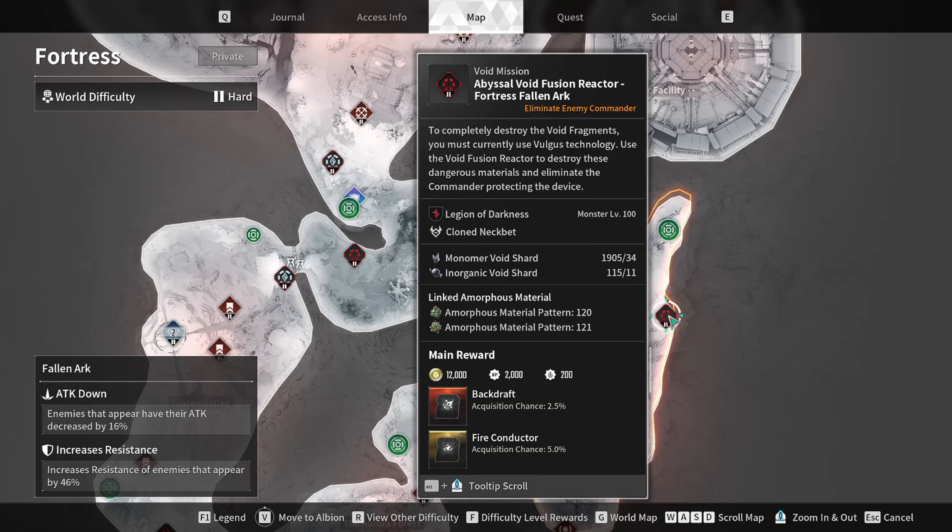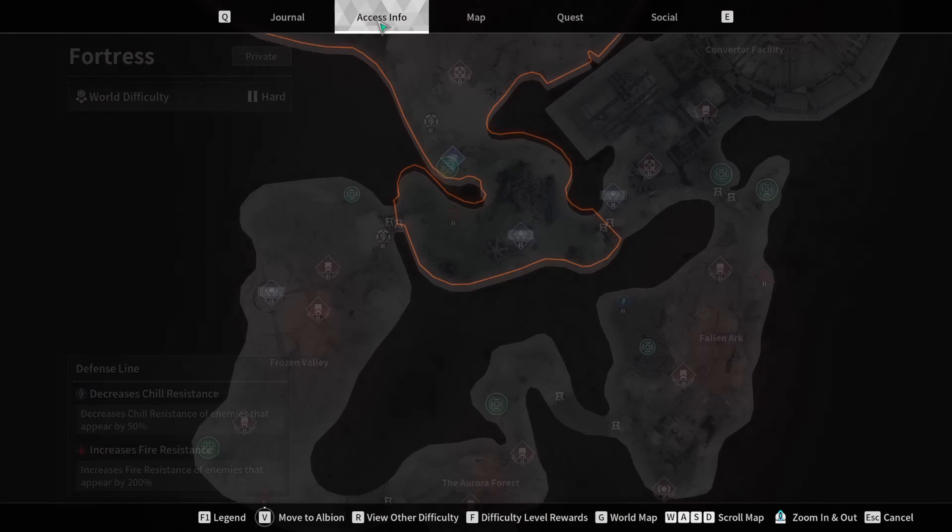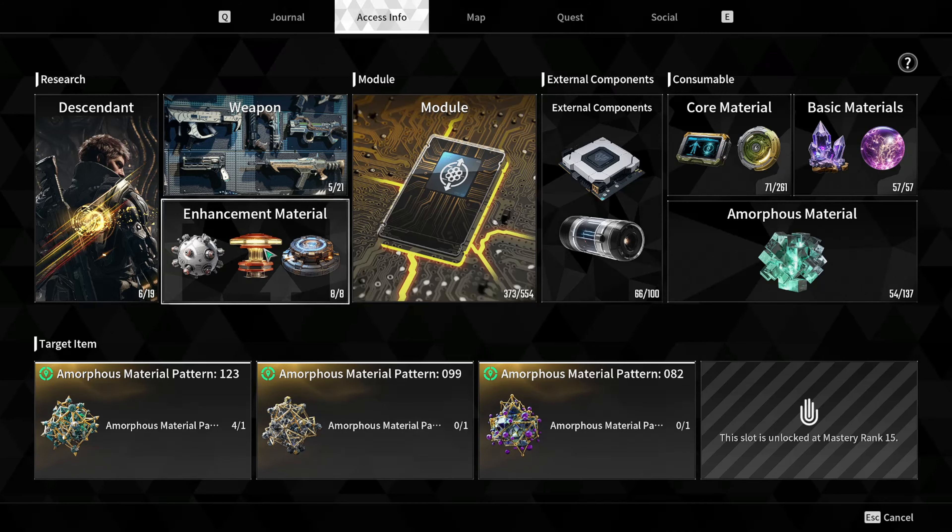Another thing is void reactors now show the linked amorphous material — whatever it's called — so now you know where to turn it in if you're looking for it, which is also a good addition.